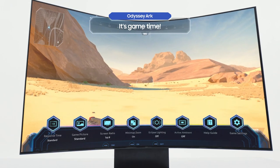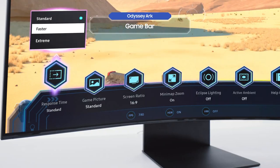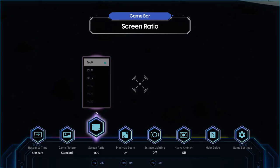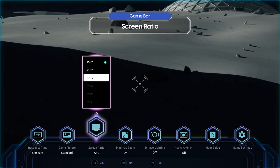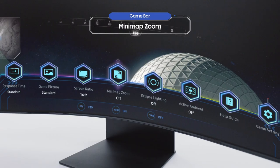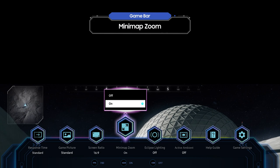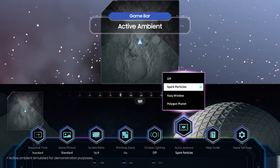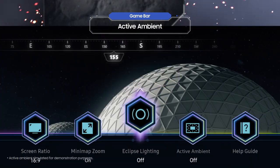And now, it's game time! Various menus in the game bar will help you achieve the best gaming settings. If you like having a wide screen, try going for an ultra-wide aspect ratio of 32 to 9. Or you can come up with an in-depth strategy with Mini Map Zoom. Use the game bar to explore a world that you've never experienced before.